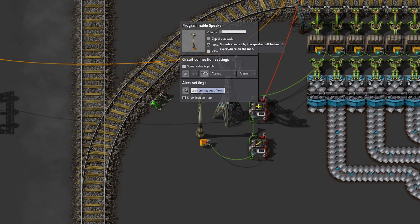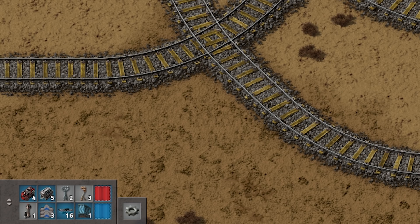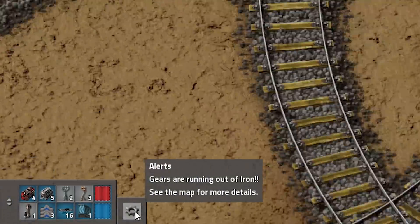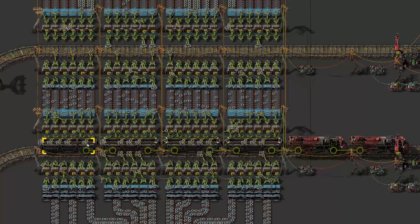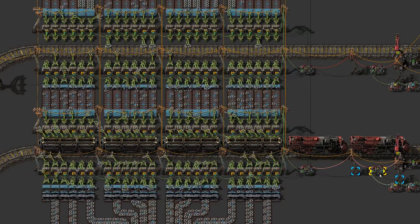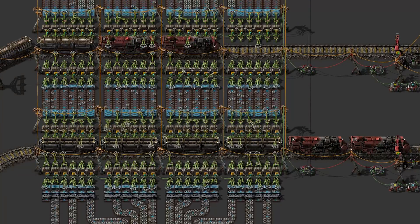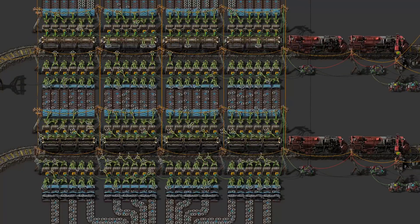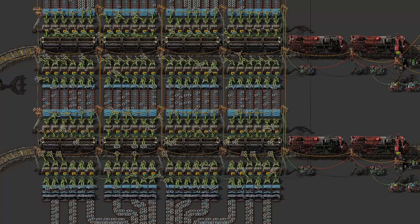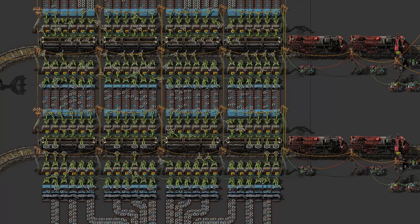I feed this signal into a programmable speaker and set up an alarm that activates as soon as the average amount of iron per chest drops below 100. On the output side, where trains come into another set of three train stops, I also built some circuit magic. It's essentially the same as with the iron delivery, just without the speaker — one circuit reads the contents of each chest, an arithmetic combinator calculates the average amount of gears per chest, and the train stop gets enabled as soon as the amount of gears per chest exceeds 500.